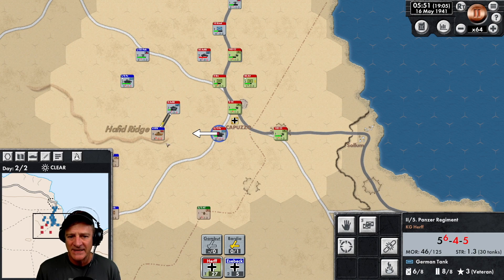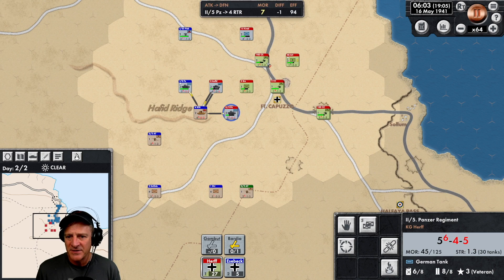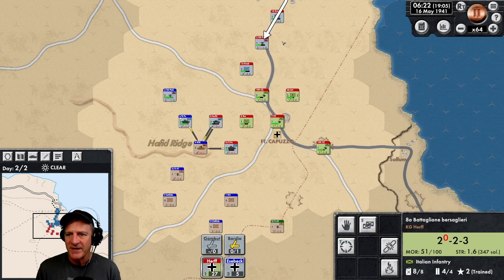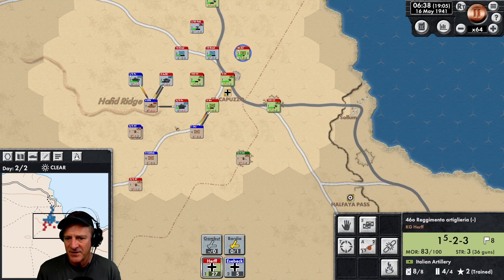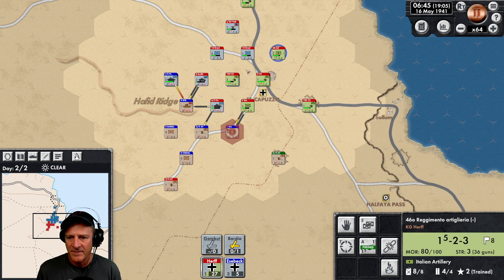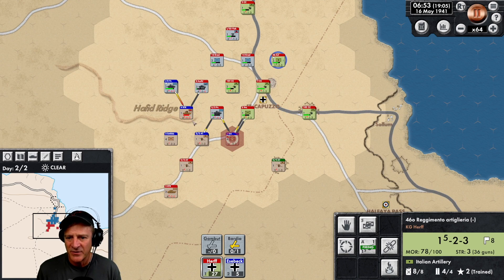I'm also going to try to pull the 5th Panzer Regiment over here to hit these harder — really like to finish these troops off and get them out of our way. We've got a logjam here, just trying to move more forces up. We're hitting this Matilda unit hard. Our artillery is ready — I feel like the armor will break pretty soon so let's use our artillery to hit this infantry instead and mess this attack up. I feel like this armor has to break soon. There it goes — excellent. Now we're hitting this infantry hard.